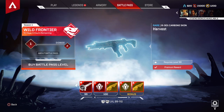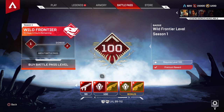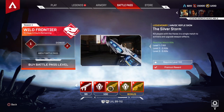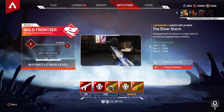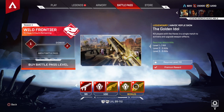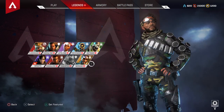Okay, so you get this reward at level 99, and for level 100 you get that plus the Silver Storm Havoc skin. That's pretty nice. Oh, that's another Havoc — that's nice. So that's it for the rewards section of the battle pass.